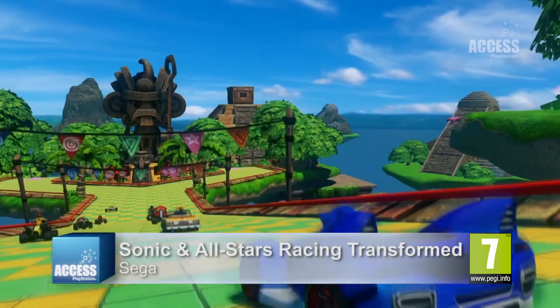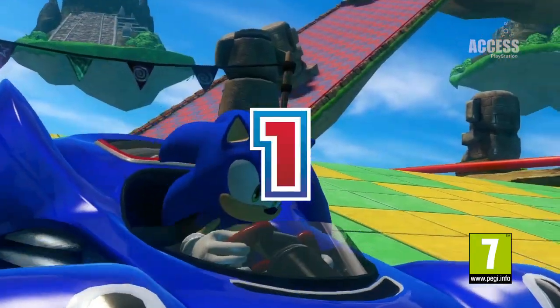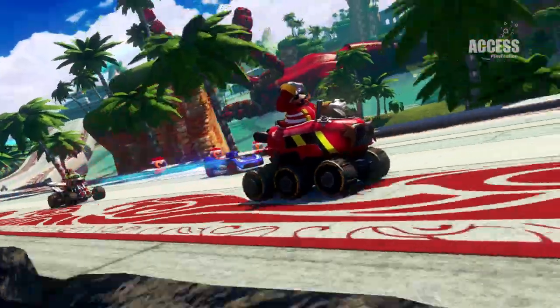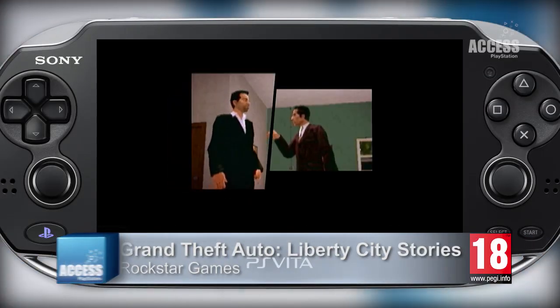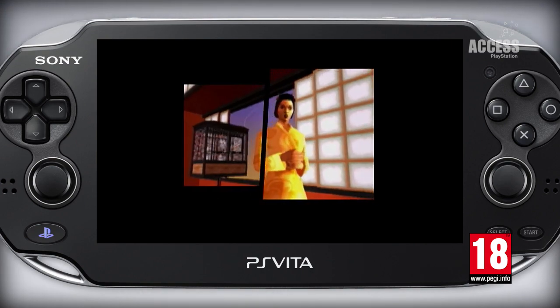Meanwhile, joining the Instant Game Collection on PlayStation Vita is the brilliantly playable Sonic and All-Stars Racing Transformed, which isn't so much a kart racer as a kart, boat, and plane racer, and features more classic Sega characters than Rob's bedroom. And there's also the PSP version of GTA Liberty City Stories, the portable version of Grand Theft Auto's first, and for some people's still best, open world setting.